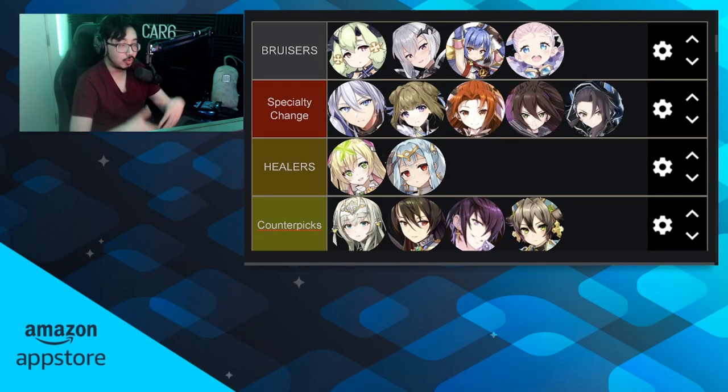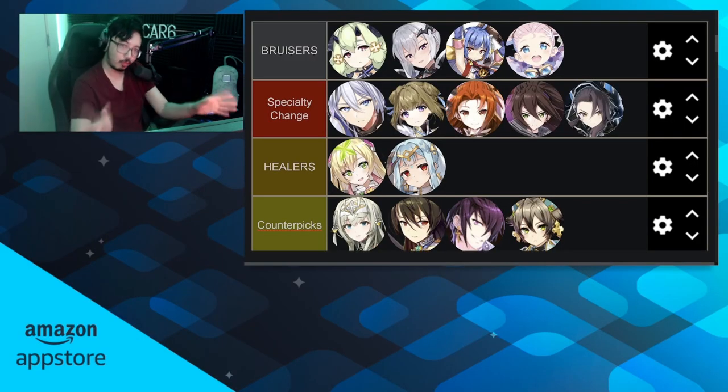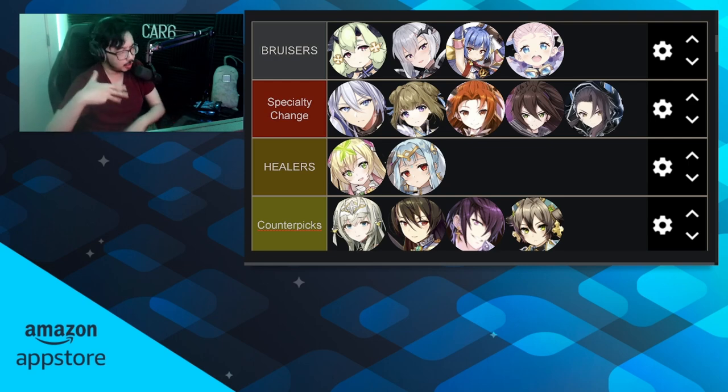Before we start, if you enjoy the video or have seen any of my other content and want to see more, please consider hitting that subscribe button. Quick reminder of the criteria: these are all very accessible units — no moonlight five-stars or four-stars, no limited units, that includes collaborations and units like Landy, Luna, etc. If there's anything that fits that criteria that you think fellow Epic Seven players should invest into, let me know in the comments.